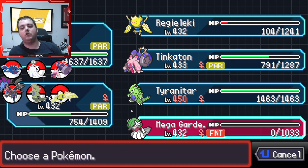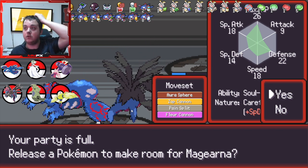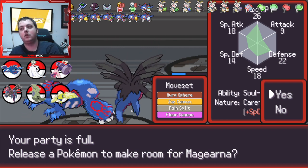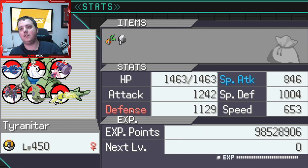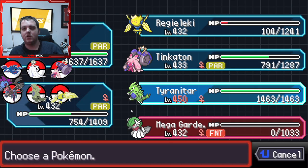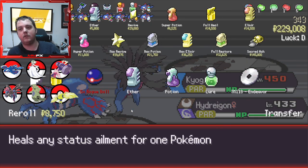We could get rid of Gardevoir - we're not really using her but she's OP. The only one we could really get rid of would be Tyranitar because we're not using him, and do I want to steal fairies? He's different, he's got no items on him. We're not using him at the minute and he's not got the greatest nature either. You know what, I'm going to risk it - I'm taking it. We could have gone into the Hydreigon as well but I do want a Dragon type.